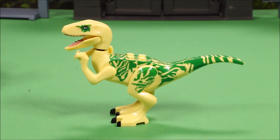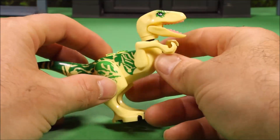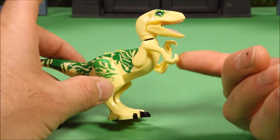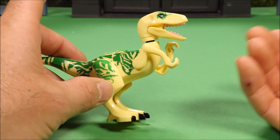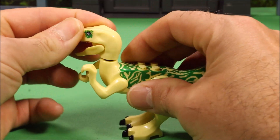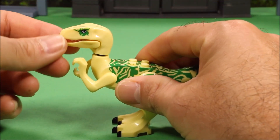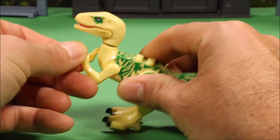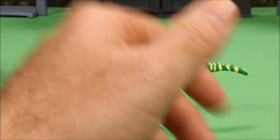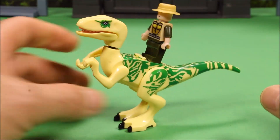The only thing that happened with this set is they sent me two of the same arms, so I have to put one of the arms backwards on this girl — that's a little disappointing. But like with the Lego Velociraptors, you get full movement on the head, the mouth opens and closes, the arms move, the leg moves, and you got blocks on top so you could have the guys riding the dinosaurs if you want to.